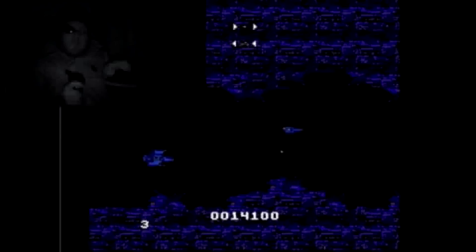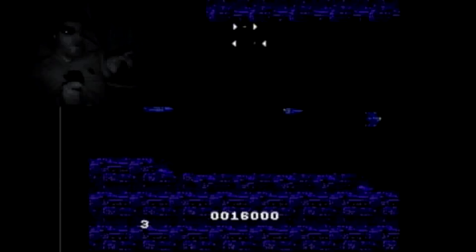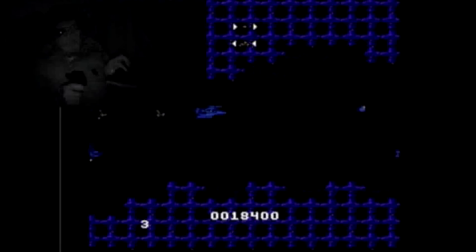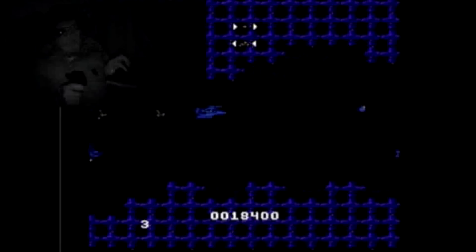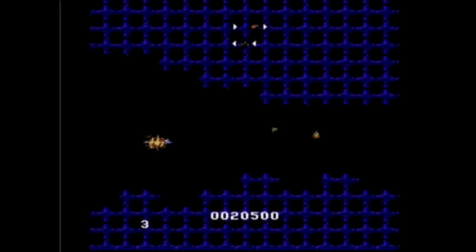At some points you can find extra guys, but if not, you really only have two or three lives before you game over. To shoot forward you push A, and in order to shoot backwards you push B, which I hate. In a game like this you should only have to worry about shooting forward. I use the Game Genie to get infinite lives, otherwise I would have never been able to make it far enough to even show you much video — that's why I keep blowing up and I keep going.